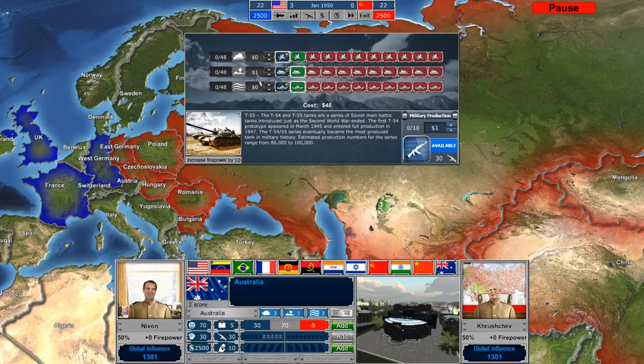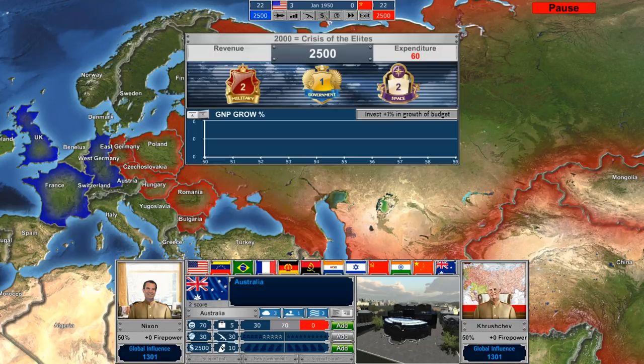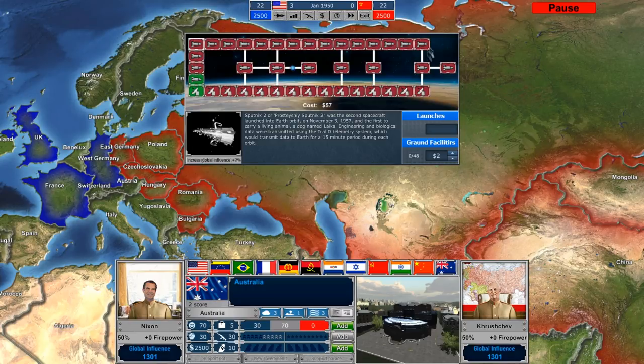Given we're going to be in the Korean War very shortly, it makes some sense to spend a little money on the military side of things. So we're going to go ahead and spend our one remaining political point on land expenditures. Expenditures are now $60 per month in terms of what we're spending on various programs.